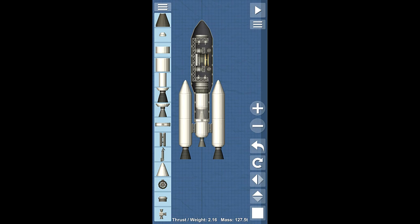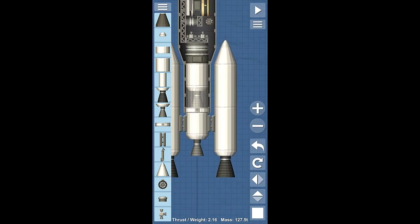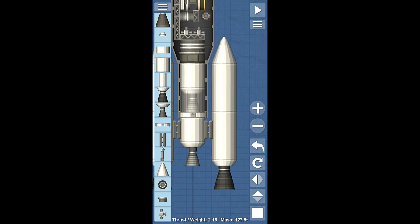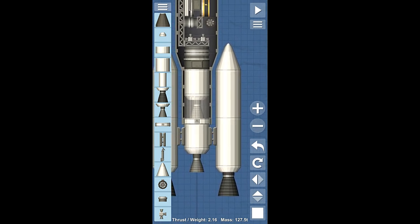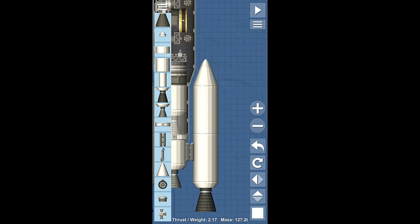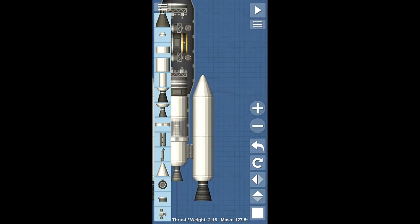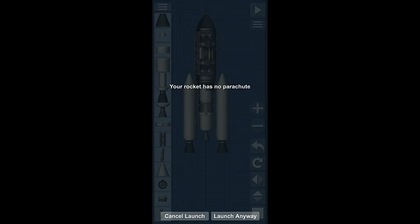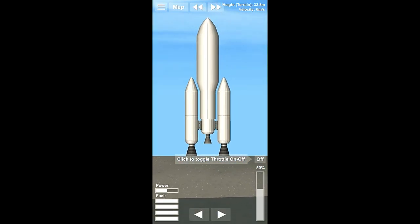We don't have any RCS thrusters down low on this thing. Without those RCS thrusters down low it's not going to handle great, but that's fine — we can make this work, we're just going to have to be careful about rotation when we go through and connect this thing. So we're going to launch this.